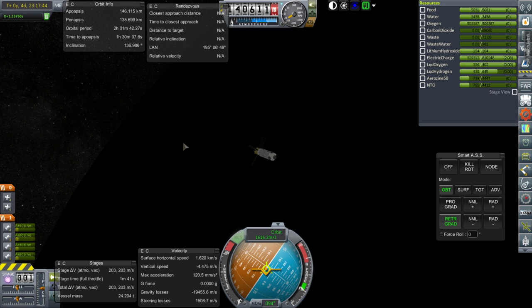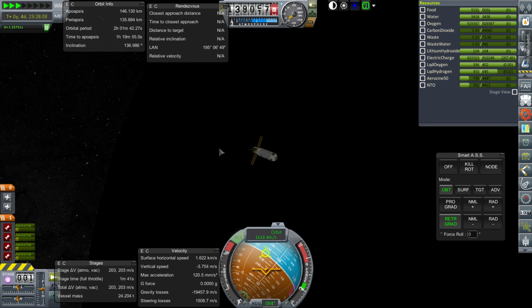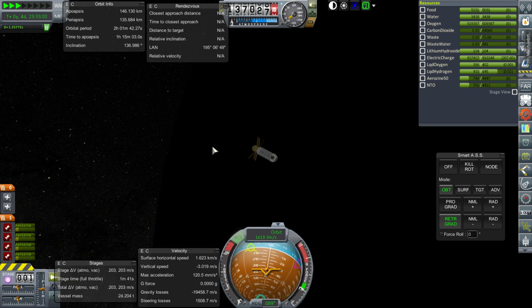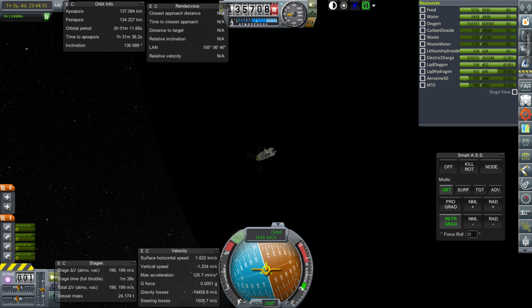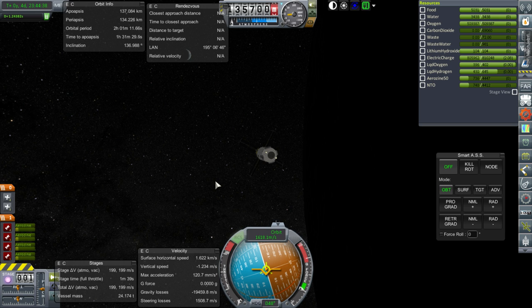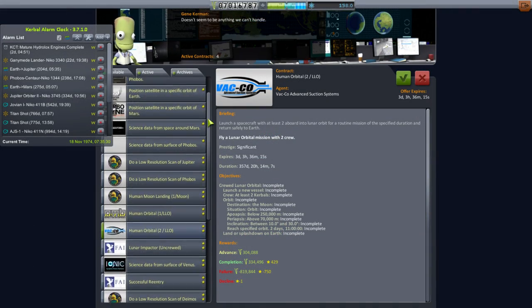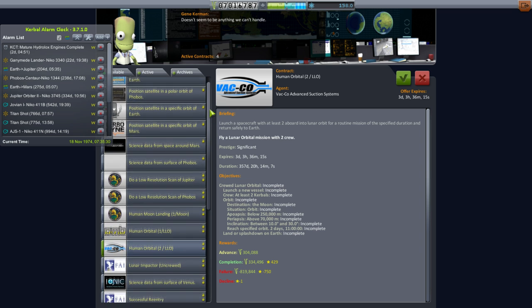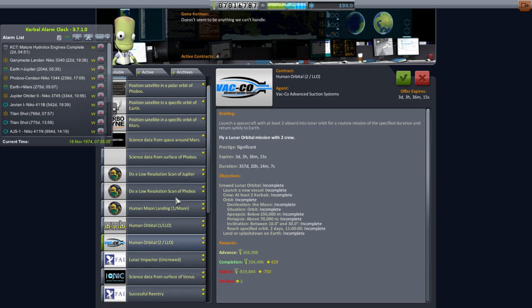It seems to be going down a bit. Let's get to periapsis and lower the apoapsis further — maybe make the period around two hours. I want to keep it above 130 kilometers, so this is good — let's leave it here. Let's go back to the Space Center. I made sure to mark Moonport 1 as a station, but there don't seem to be any station rendezvous or crew transfer contracts yet.